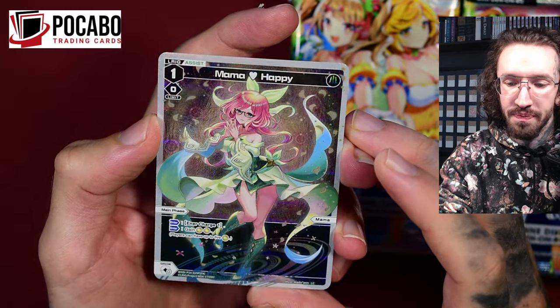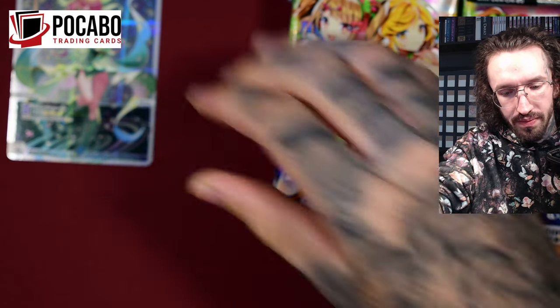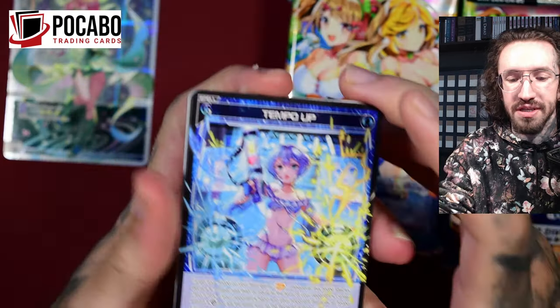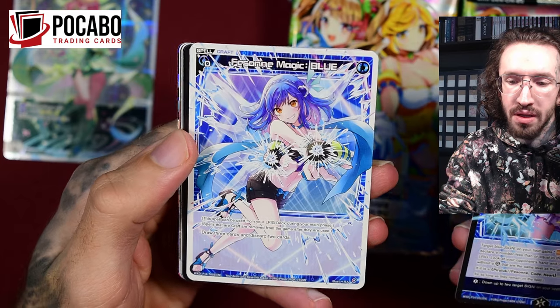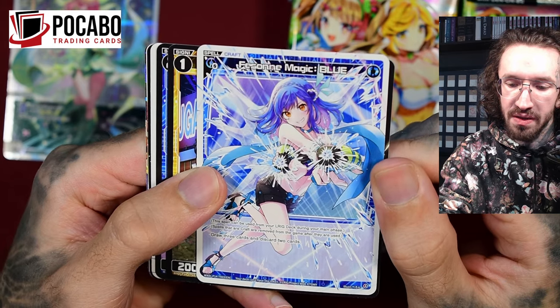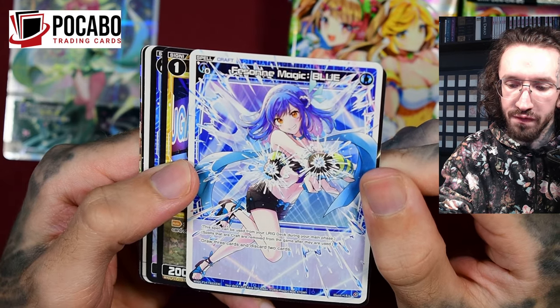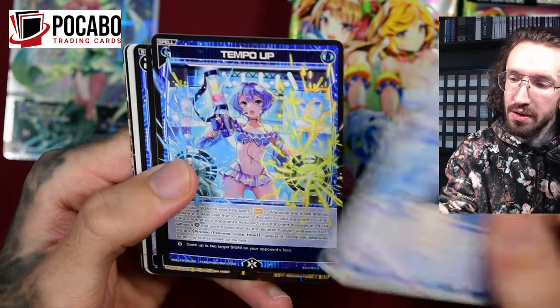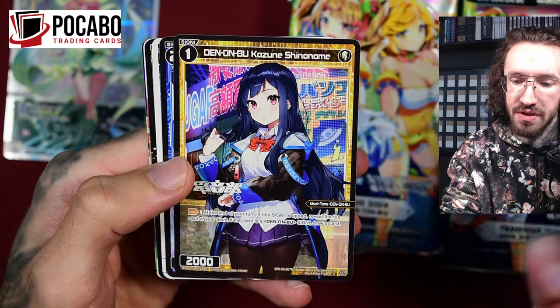We have the Assist Mama - happy beautiful character, beautiful foiling. That's really nice with the English release that we get a foiling card in every pack - it's not the same in the Japanese release. So this is Inner Charge 1 and you get coins, so coins are again relevant. I think the last time coins really mattered was set number nine, Spell Craft. This spell can't be used from your LRIG deck during your main phase. Spells that are Craft are removed from the game after they are used.